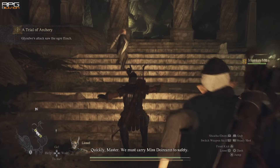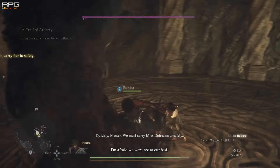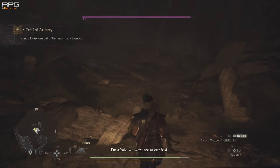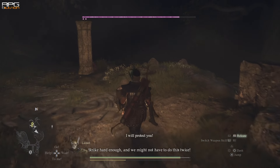What you need to do is after the elf shoots the troll — or augur, whatever it is — run in, grab the girl, and get out of the Ancestral Chamber. That's gonna conclude the quest and your reward is gonna be the Repeller Bow and a Port Crystal.